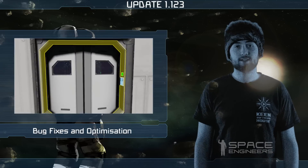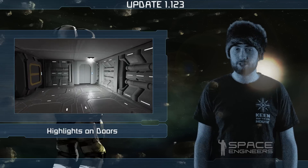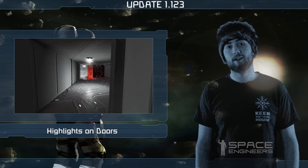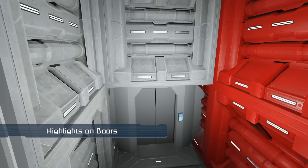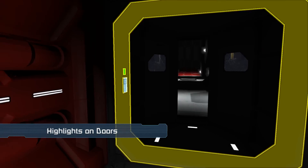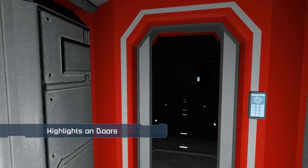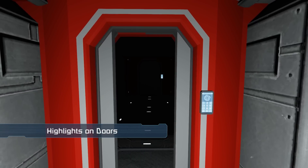Among other improvements, you can see that the highlight outline is thicker now so you can identify objects much easier, and highlights are now applied to all doors found in the game. Interaction with a door is much easier thanks to highlights, as you don't have to look at the door's control panel directly to open it. We will continue to add more highlights to every interactive object in the game.